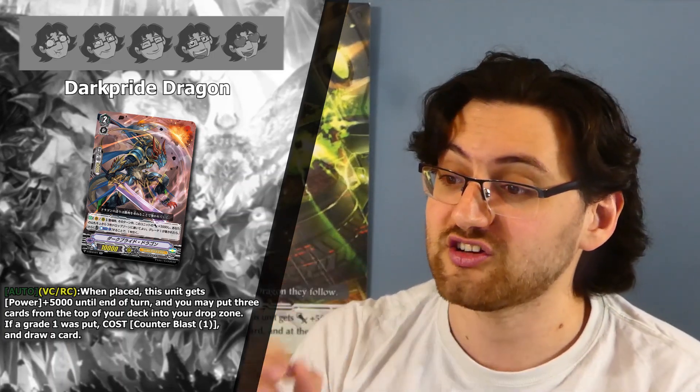Next is grade two Dark Pride Dragon. Its ability: auto on vanguard or rearguard circle when placed — this unit gets power plus 5k until end of turn and you may put three cards from the top of your deck into the drop zone. If a grade one was put, counterblast one and draw a card. I'm giving it a solid 3-star rating. It's a 15k on place, which is somewhat outdated, but milling the top three and potentially getting a counterblast-one draw is fine. The RNG aspect means if you don't mill a grade one you don't draw, and milling three triggers is bad. But the milling does support Claret Sword Dragon by filling the drop zone with grade ones as fast as possible, so there is solid use to this card.